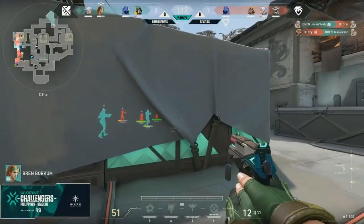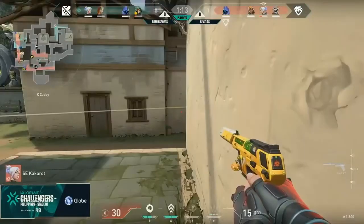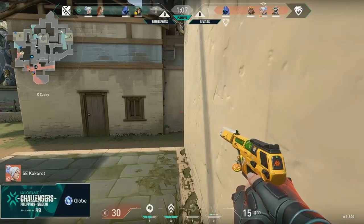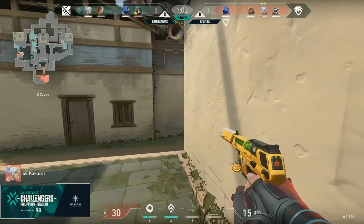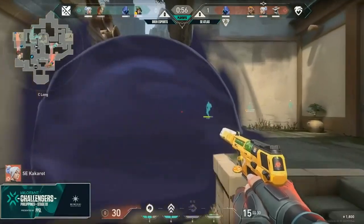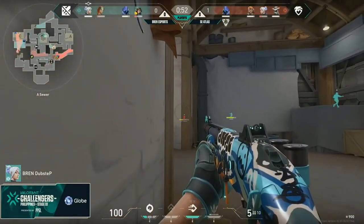Inherently, the defending side has the advantage, as there are three ways for the defenders to win: spike diffused if the attackers planted the spike, all attackers eliminated, and time expired. With such an advantage of having an extra way of winning, and already having control of the site and entrance sightlines, what is the defending side's disadvantage? That would be having to spread out your members on the different sites and choke points to keep control of those areas.